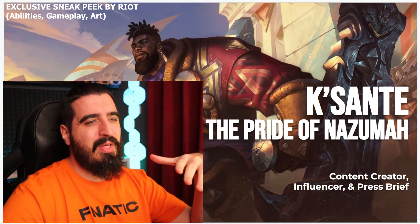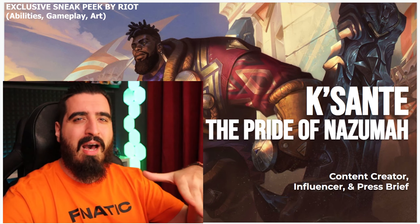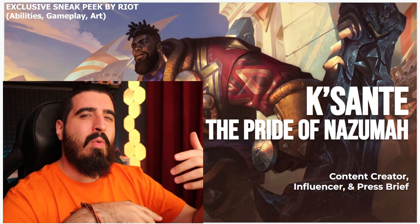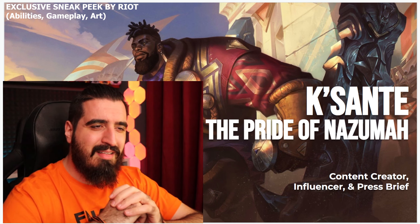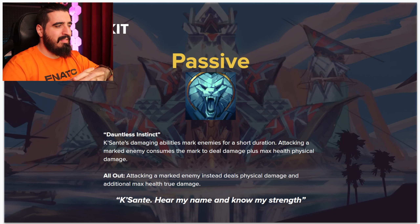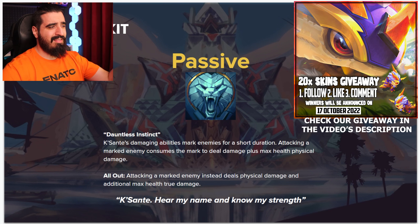We are going to have a sneak peek at the abilities and how the champion is going to be played, how we are going to use him, with which runes and everything. Let's start right away with the champion himself. We got the Soundless Instinct passive: other damaging abilities mark the enemies for a short duration.